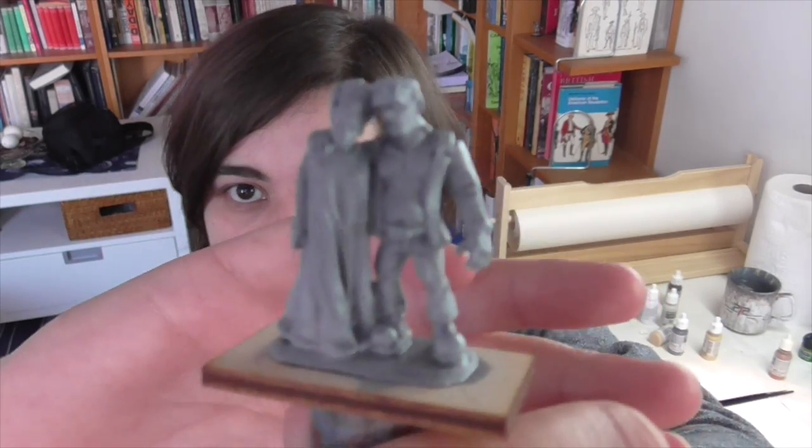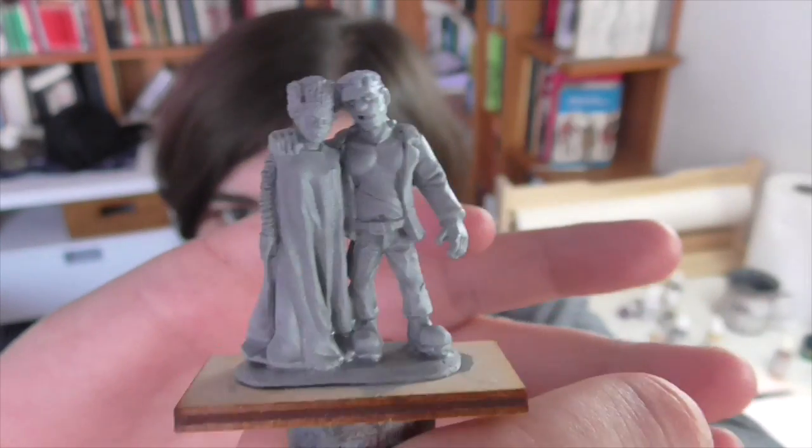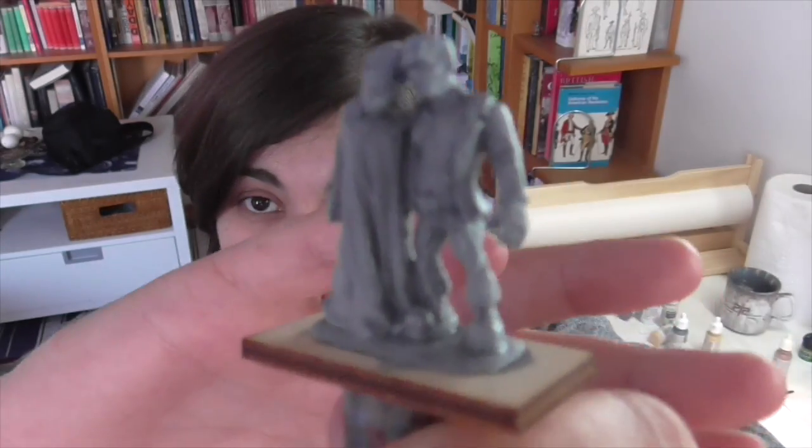I couldn't find it, but you might be able to pick it up on eBay. I base coated the figures here, but you'll notice I haven't done the skin or anything else. And that's probably for obvious reasons — the Frankenstein monsters have pretty unnatural skin tones. And that's what I'm going to be showing you a lot of in this tutorial: some kind of unnatural skin tones.